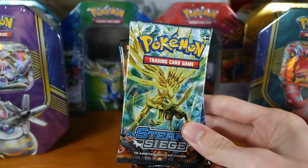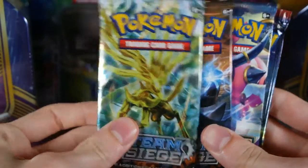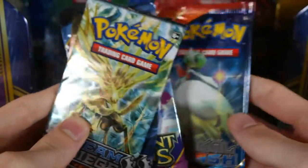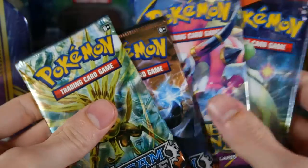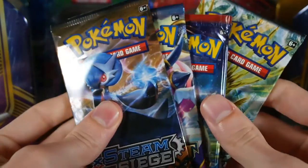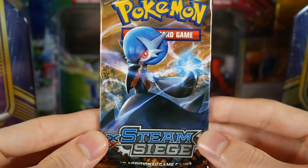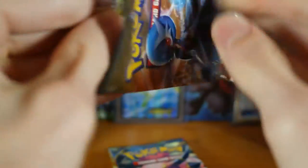So our packs — let me zoom in. We have two Steam Siege, an Ancient Origins, and a Primal Clash. That's pretty cool. We're going to do Steam Siege first, Steam Siege last. I'm hoping for Vulcanion — the regular rare or the EX. But I'm collecting this set, so any EX cards are going to help me finish my set.